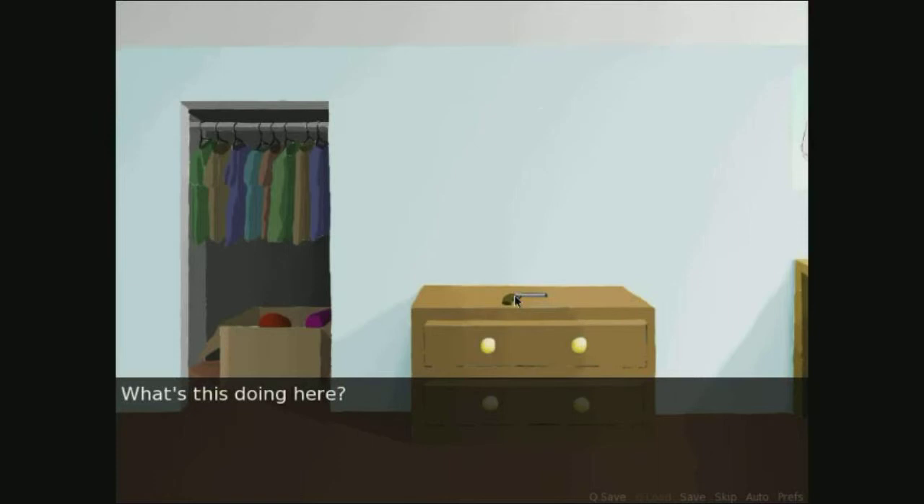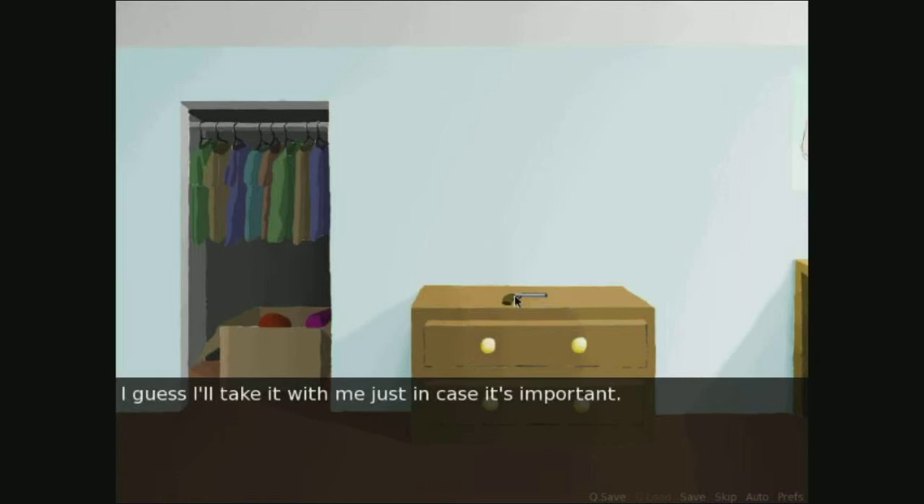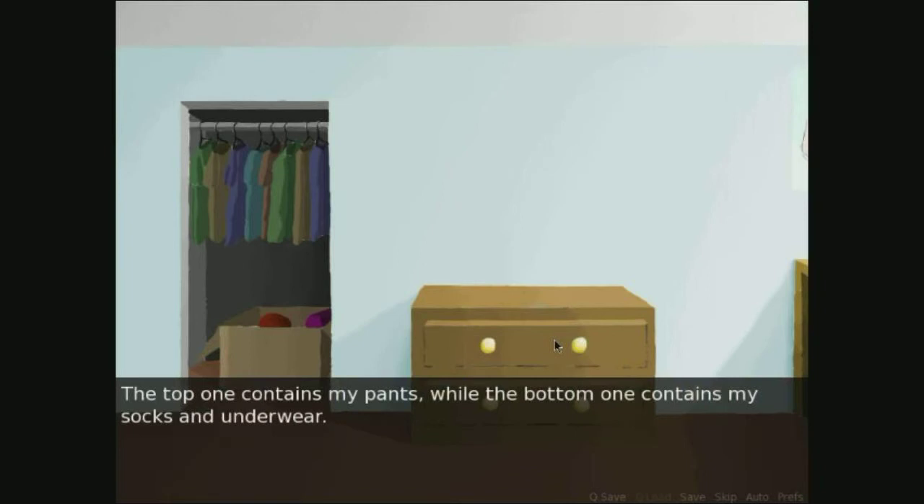Why is there a gun? What's this doing here? Strange, I don't think anyone in this area owns a gun, much less a weird antique like this. I guess I'll take it with me, just in case it's important. That has me really worried. The top one contains my pants, while the bottom one contains my socks and underwear. There are also other, things hidden in there, which is why I don't let people open it.